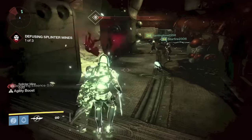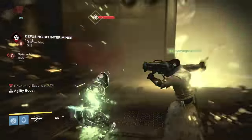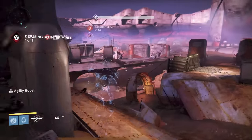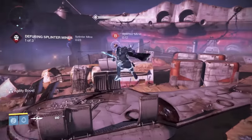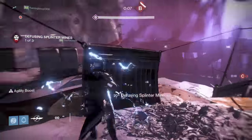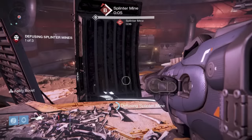The essence disappears once you kill Skolas. My teammates are going to come over and take the devouring essence from me, and I'm going to go cap the other mines. My teammates just finished off Skolas — you saw the adds fall down, and now the essence is gone. Once you kill Skolas, everything's over.